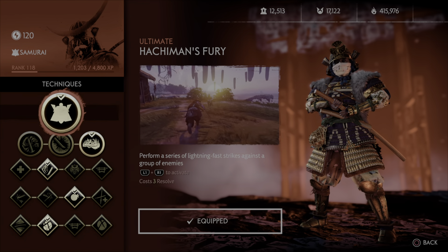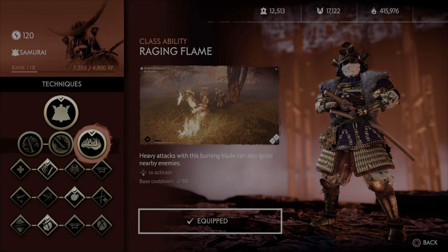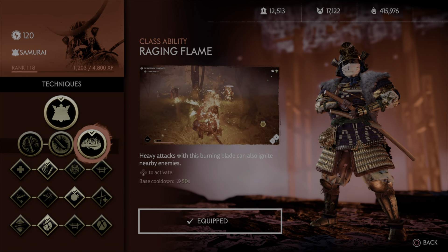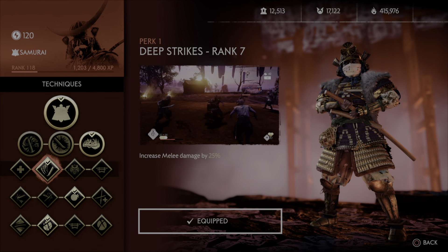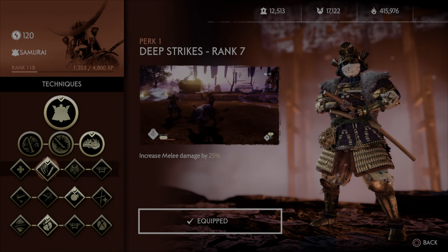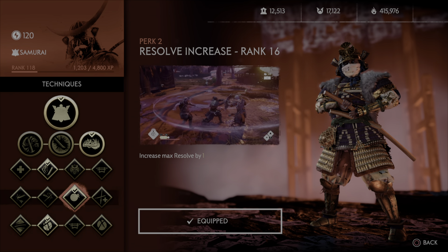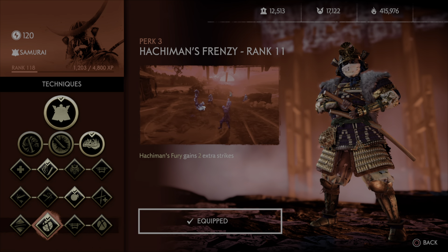Alright, techniques. We are running Raging Flame — it's easily the best class ability that the samurai has. We're going to further increase all that damage with the newly increased melee damage from Deep Strikes, which is 25% now. Rounding the build off with increased resolve and increasing our ultimate with Hachiman's Frenzy.